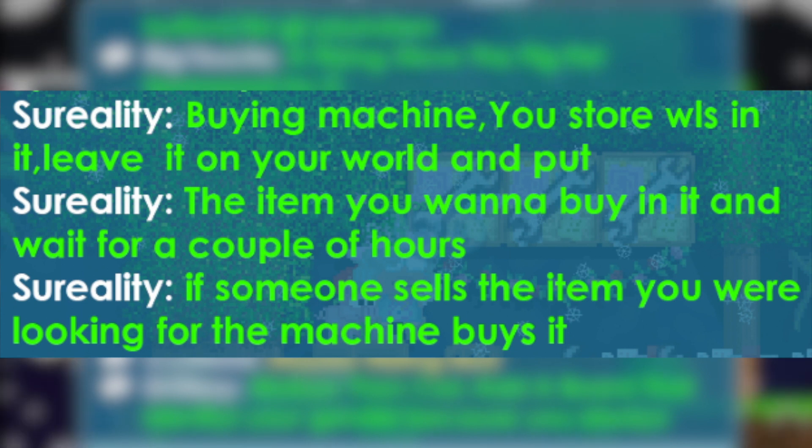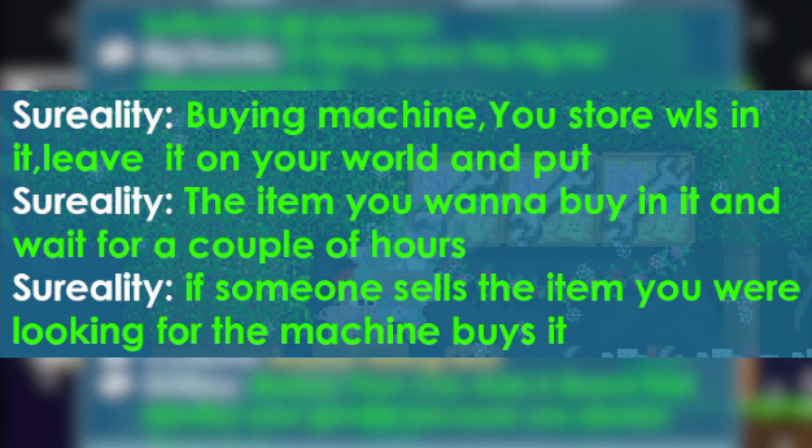A buying machine — you store world locks in it, leave it on your world, put the item you want to buy in it and wait a couple of hours. If someone sells the item you were looking for, the machine buys it. That's actually a really, really good idea. It's like a reverse vending machine — instead of putting an item in, you put world locks in.